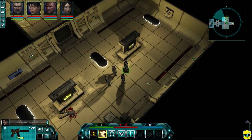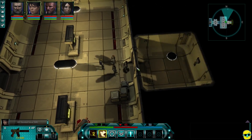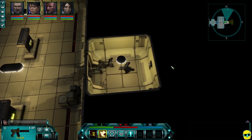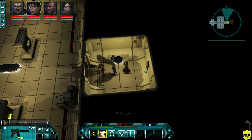Picking up where we left off — it is indeed time to check out this elevator and see what happens if we go inside. I guess we can't go to the vats, so we'll go to the crew deck.